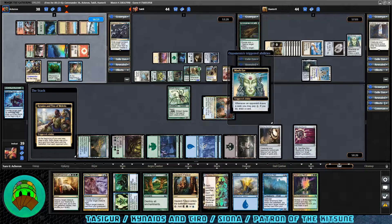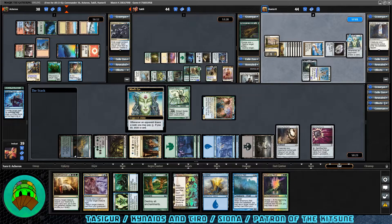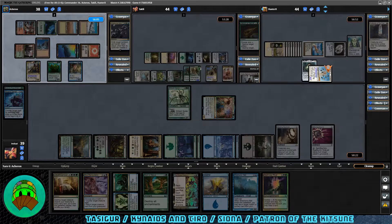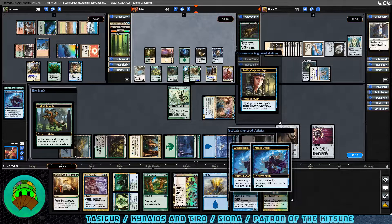End of the turn — let's go ahead and play an Opulent Palace so I don't have to discard so much later. Cleanup step: Siona at nine cards in hand, Patron up to six cards now. Mind's Eye working out for them at least eventually — they still haven't been able to pay for anything, but Heartwood Storyteller is really paying dividends for them.